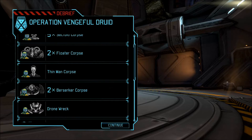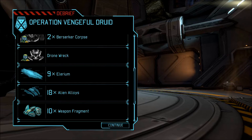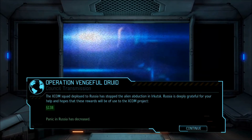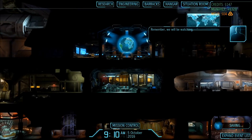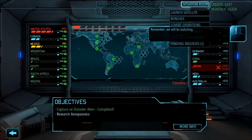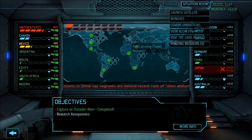Five sectoid corpses, two floater corpses, a thin man corpse, two berserker corpses, a drone wreck, nine more alirium, eighteen alien alloys, ten weapon fragments, twenty-eight meld, six seeker wrecks, 138 more credits, and panic in Russia has been reduced. So what's it looking like now? Actually pretty darn good — it's really just the US and Mexico that are less good, but we'll get them.